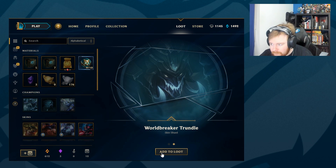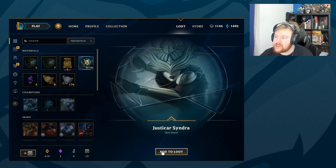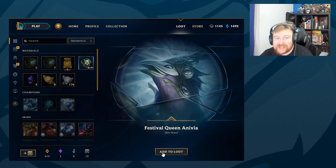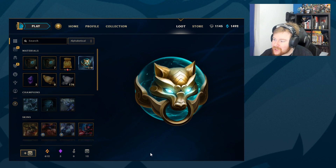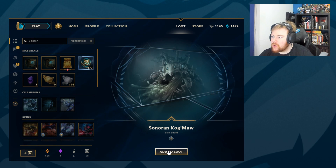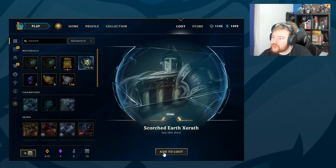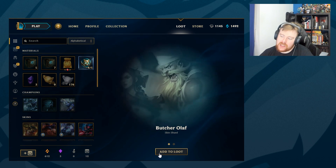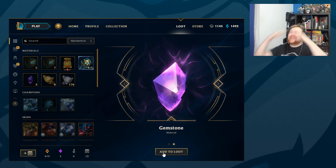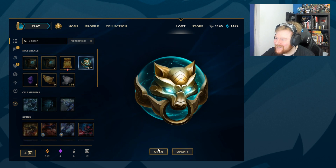Revel Orb and World Breaker Trundle — actually a pretty nice skin for the price. Justicar Syndra. Festival Queen Anivia — I do want to do an Anivia episode, so again another skin I can potentially unlock. Soaring Sword Fiora. Sona, Kog'Maw. Scorcher Xerath — I already have one of the Xerath skins from last episode. Butcher Olaf. Fourth Gemstone in one video, that's crazy! Warring Kingdom's Garen.